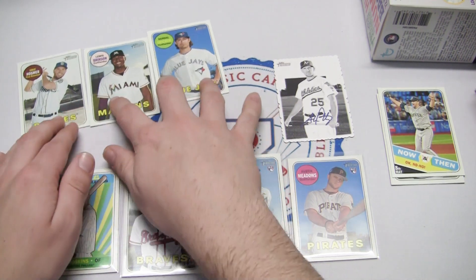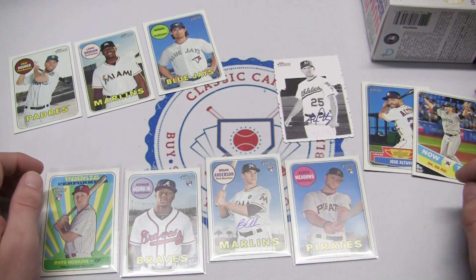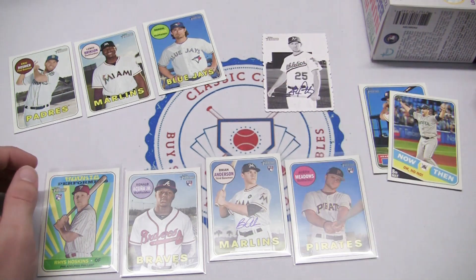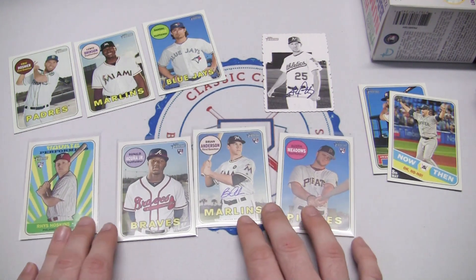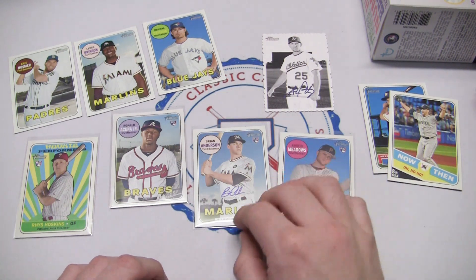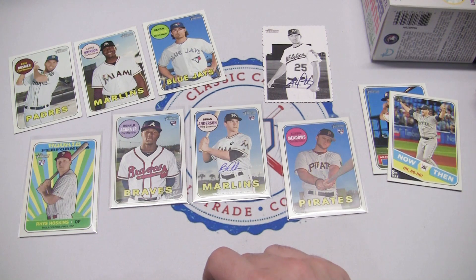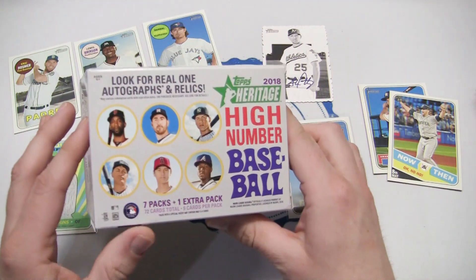Short prints are cards numbered 701 to 725. We have a couple of inserts: a Jose Altuve Award Winners, a Now and Then of James Paxton, and a deckle edge of Steven Piscotty. Sweet rookie cards — one of them being autographed. Ronald Acuña Jr. is the big rookie winner, and a Brian Anderson Real One on-card autograph. Can't forget Austin Meadows and Rhys Hoskins too.